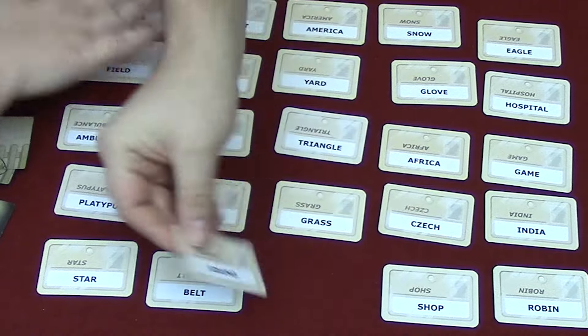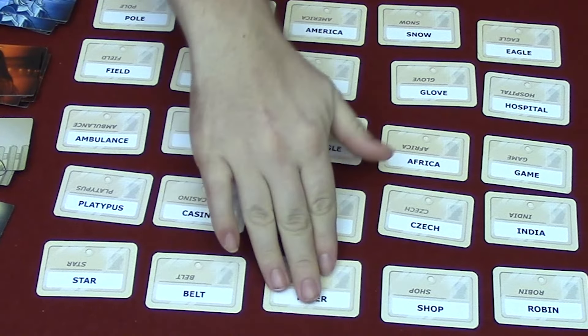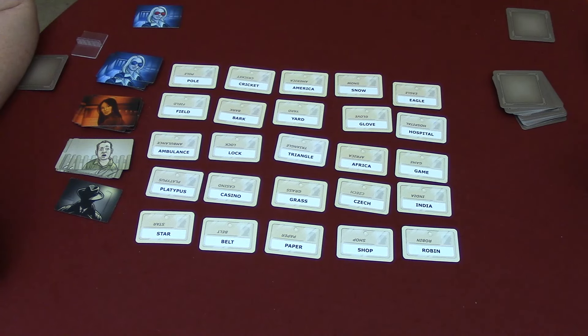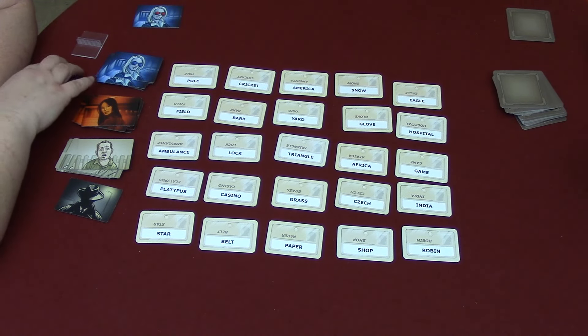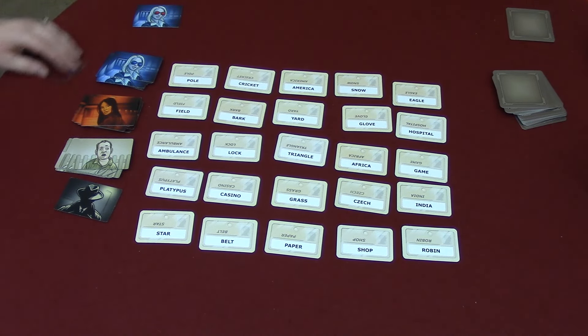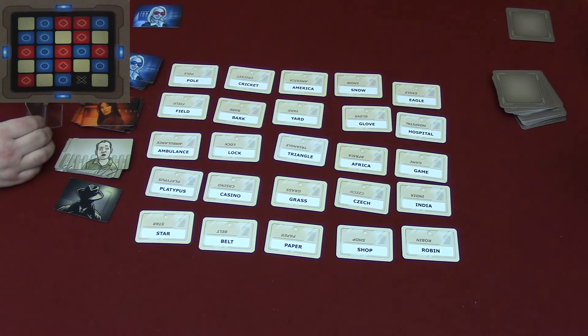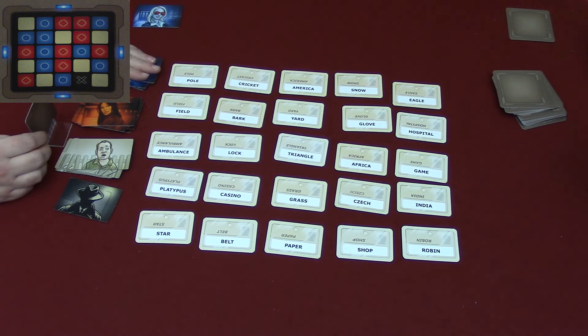The cards are double-sided. When you're done with one game, you can flip them over and play another. Jen will be the spy master now. Jen decides to go with the red team, so Barry is going to be red. Jen will pick a card for the blue team, so she only has to get eight this time.